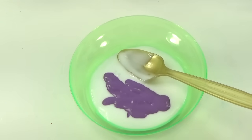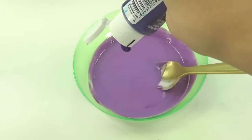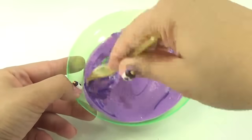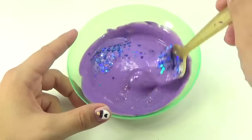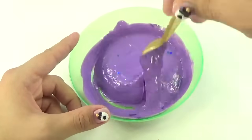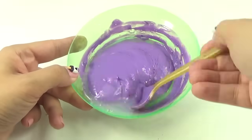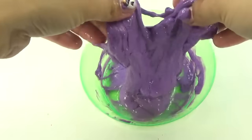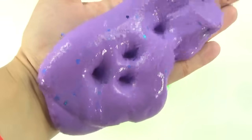I think that'll go really nice with Nightmare Moon's color theme. Maybe we can switch things up a bit and make it a little darker with our darker purple. All right, it's time to spruce things up a bit and add these blue confetti stars. Look how pretty that looks. Let's mix it all in. Time for some liquid starch. And we're going in with our hands — look how slimy and slurpy it is now. Now that we got our slime where we want it to be, it's time to move on to the next step.